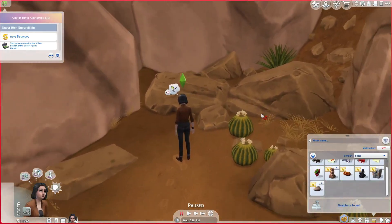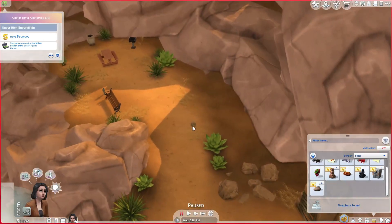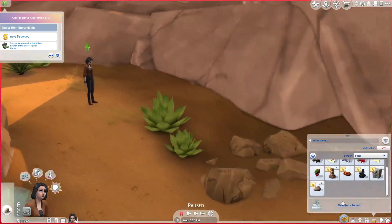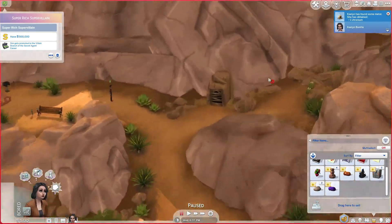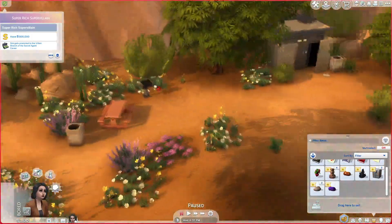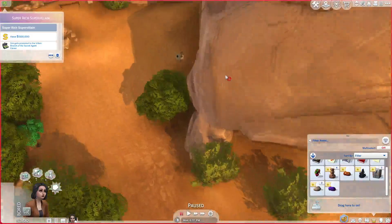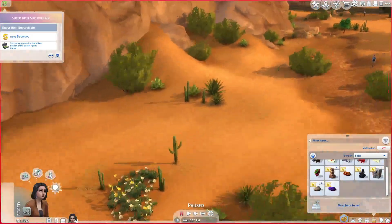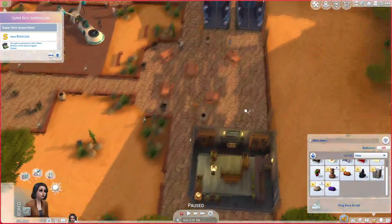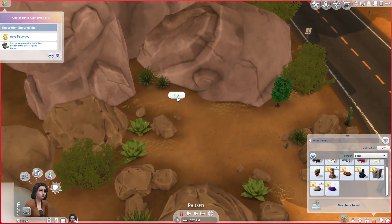I could also try to complete some of the collections while I'm already looking for stuff here. Breaking open requires Handiness skill level 10 — that could be interesting for the future. Handiness could actually fit her character, even if she's not exactly a thief. I also haven't discovered the hidden world yet — I'm not sure if that's the entrance — but it could be cool to discover the hidden worlds during this series. Maybe I'll do one collection per generation.